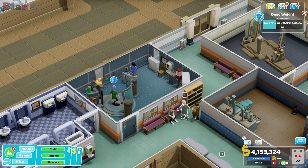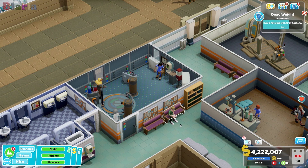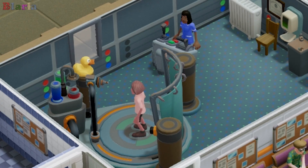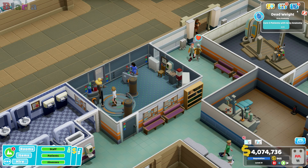We've done one. Here comes the second - she did it too. What a whiz! She is so good. We are one short now of completing this Grey Anatomy research node for Dead Weight. Here comes our last one. Get over here. There we go. And that is us done.